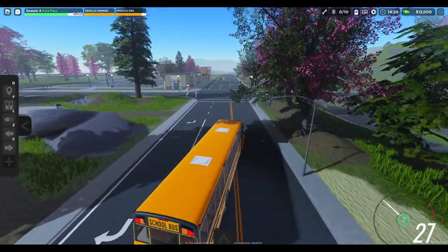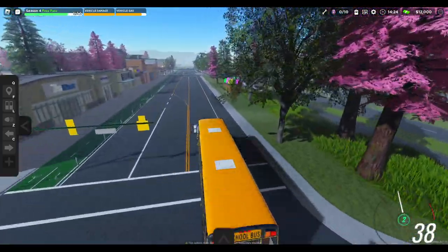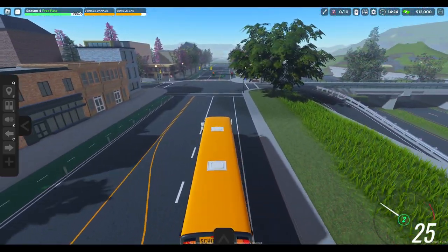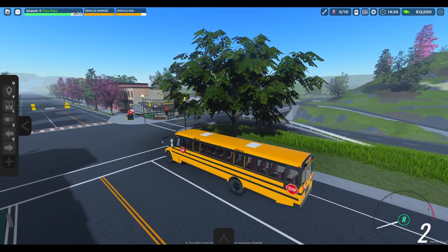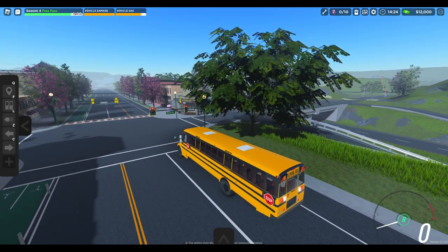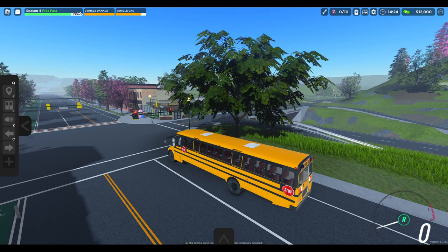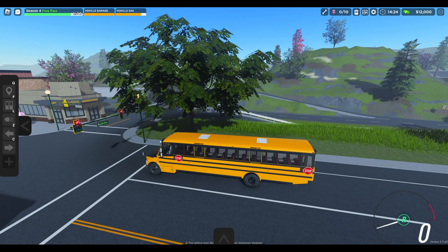Now I'm also going to try to find these eggs along the way — hopefully we can find some. These decorative ones don't count as collectible eggs, I don't believe. We'll follow traffic laws for now. There's one of the cross arms over there. I want to see if I can get a train to spawn in. I don't know how often they spawn or if one even spawns, but hopefully they do.